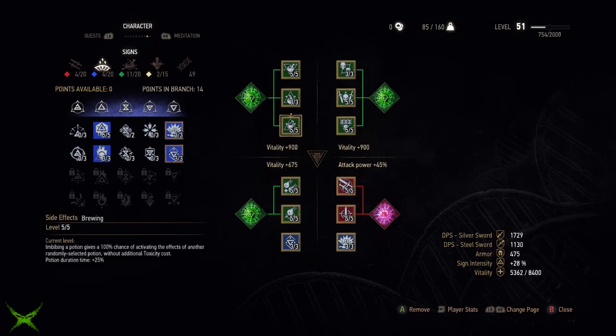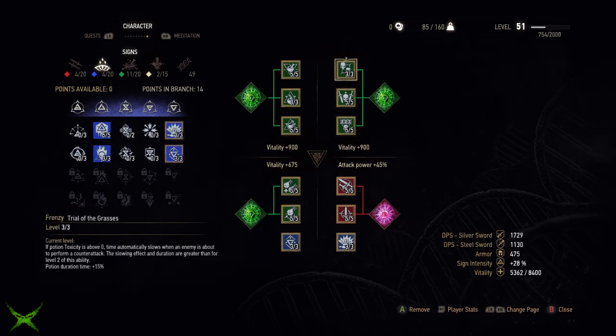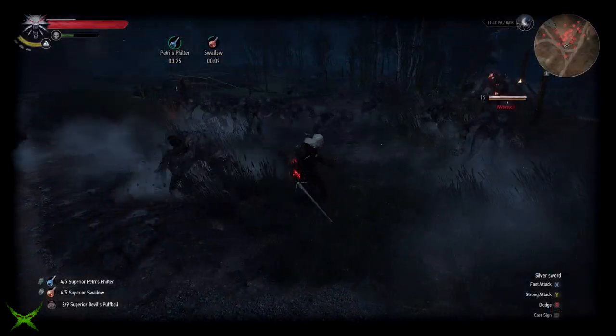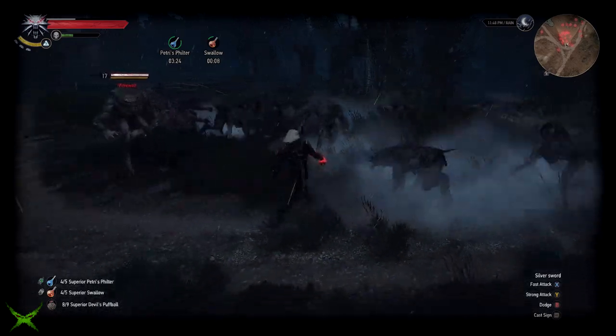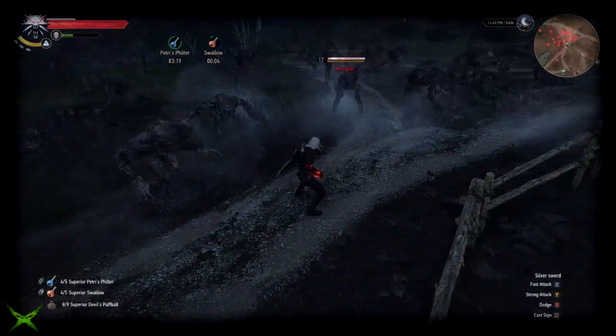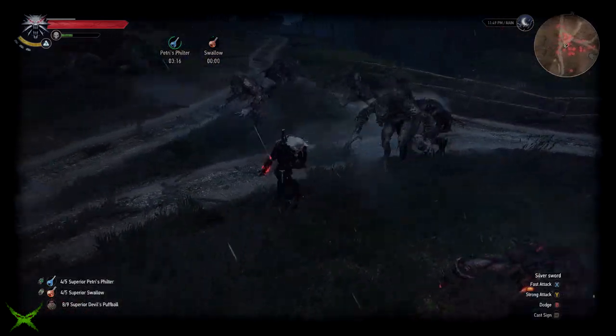Next, max out Side Effects so that every time we use a potion we also use another randomly selected potion without any additional toxicity cost. We've then got three points in Frenzy — a really fun passive ability that slows down time whenever an enemy is about to counter us, making for some very Matrix-esque melee duels and making it very difficult for the enemy to hit you, provided you're using potions to stay above the toxicity level.